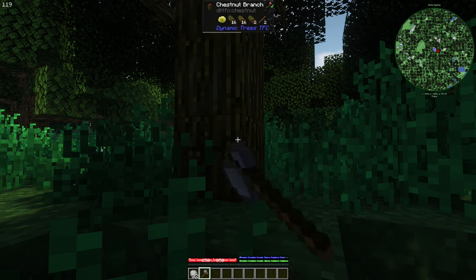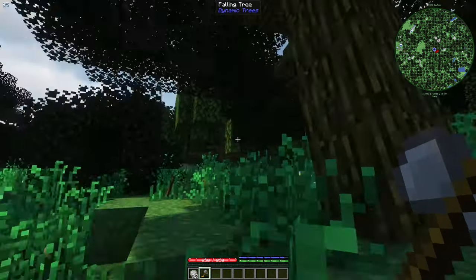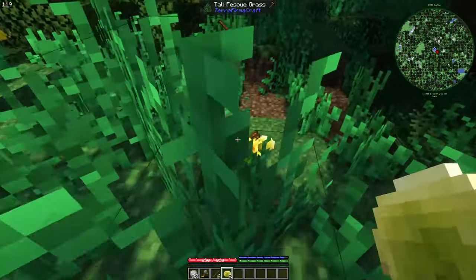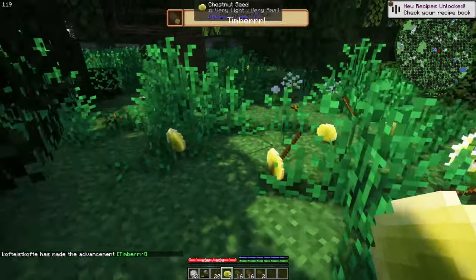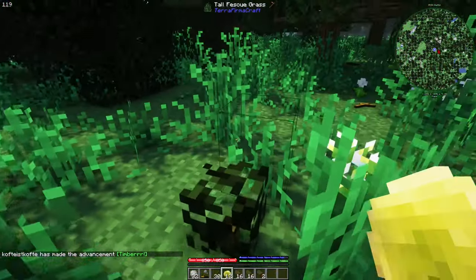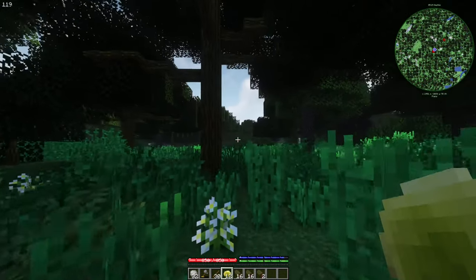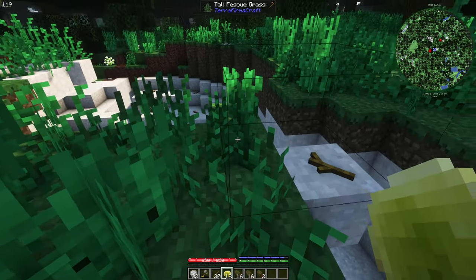Now I can start chopping, and you see something strange — I'm chopping from the bottom, and the tree has holes. Yes, TerraFirmacraft works like that. I also have, from the extension, some other mods. One of them is Dynamic Trees. I added it for the visual part, because trees grow more granularly and they fall kind of majestically. I like it.